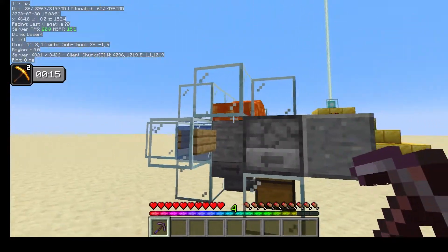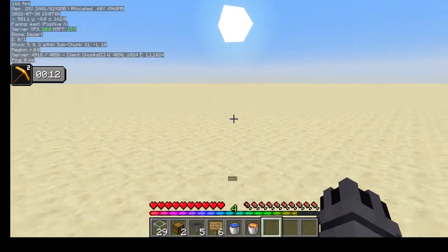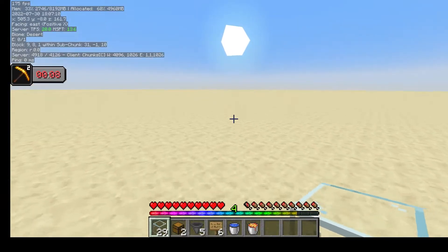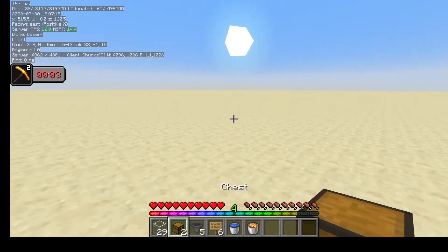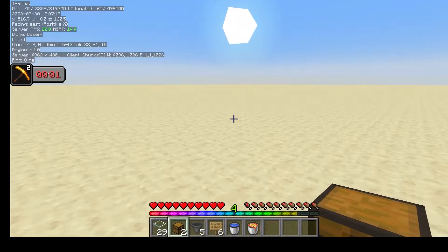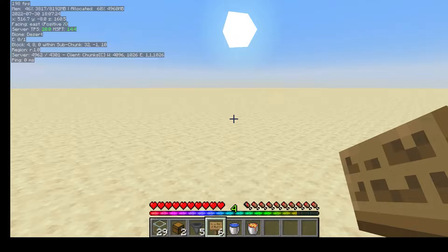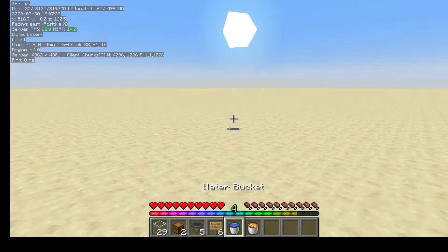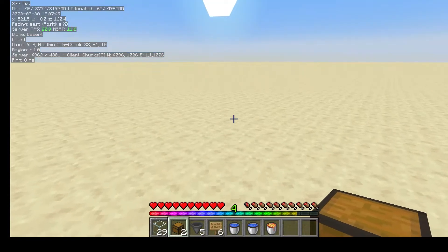All the materials you'll need for the simple farm are: 29 building blocks — I use glass, it makes it easier to see in and looks cool. You'll need two chests — you can add more storage, but a double chest is enough for the uses of this farm. Five hoppers, six signs, all trapdoors, one lava bucket, and two water buckets to make an infinite water source. So let's get to building it.